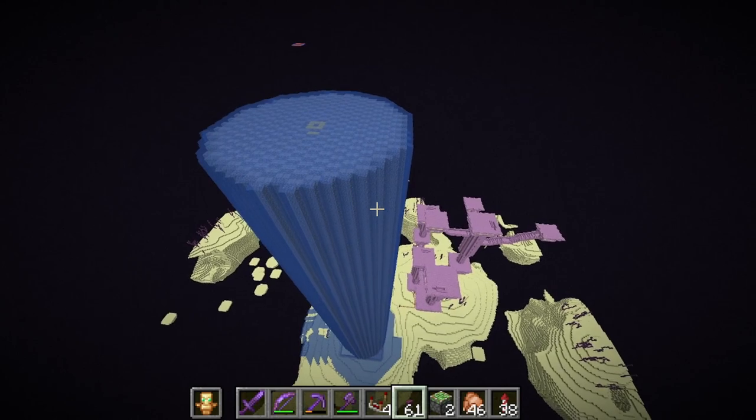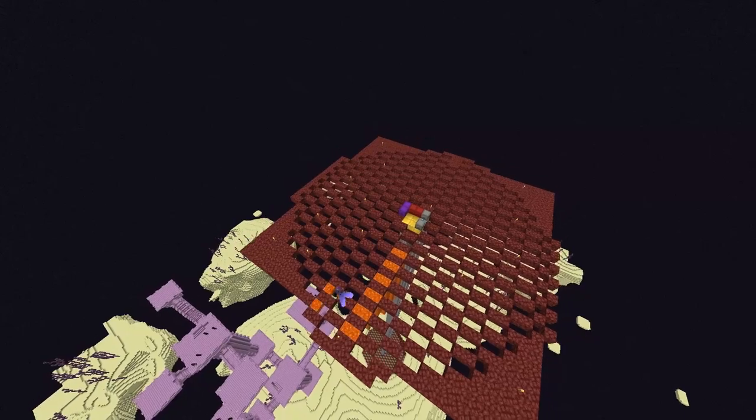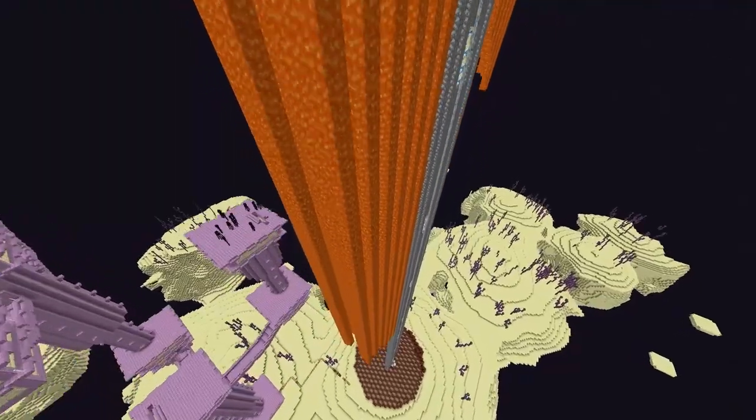This farm gives more than 10 times the rates and I believe is actually easier to build than the original. Now how can we build such a huge structure quickly? Easy — we build it out of lava and water, making cobblestone walls.